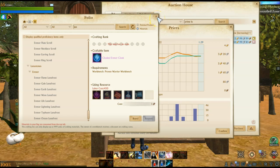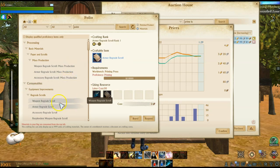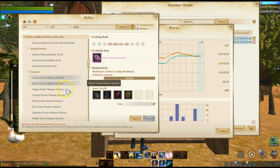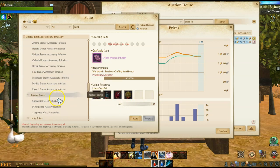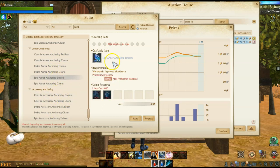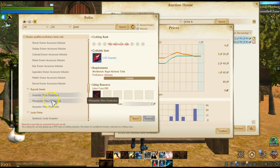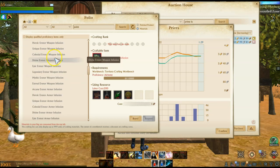Another thing I want to touch upon: you're going to see star points, moon points, and sun points increase in value. Star points have already seen an increase and are hovering around 100 gold on most servers. The reason you're going to see an increase in value is because they're needed for Aranor weapon infusions, Aranor armor infusions, and Aranor accessory infusions. They're used for a whole bunch of things, but a lot of the old uses like anchoring charms are gone.